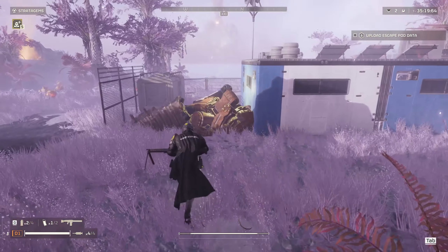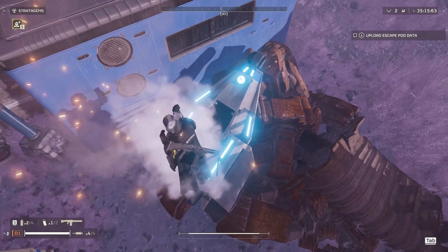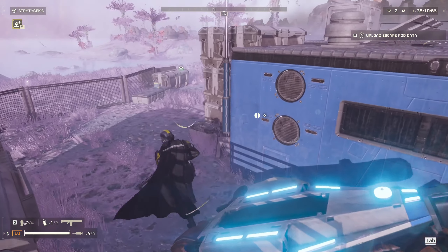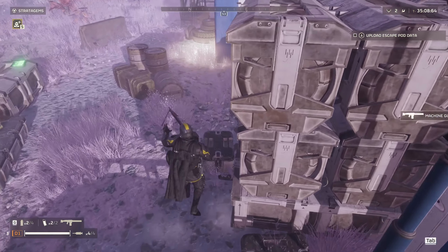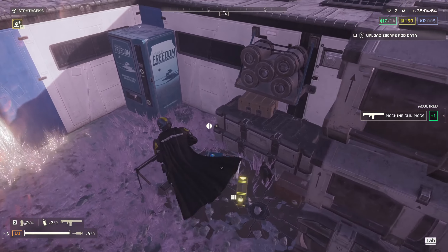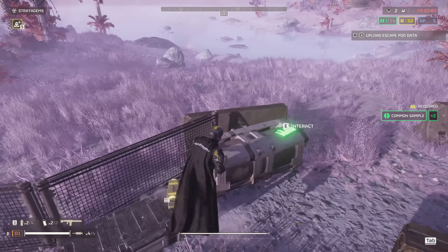We're going to head in here — a nice little spot. Salute for freedom — love it. What did we get? Super creds — alright, we can deal with some super creds. We've also got some ammo, beautiful. Common supplies, great. We don't need any more ammo. Some more samples. And we've got an interact over here.